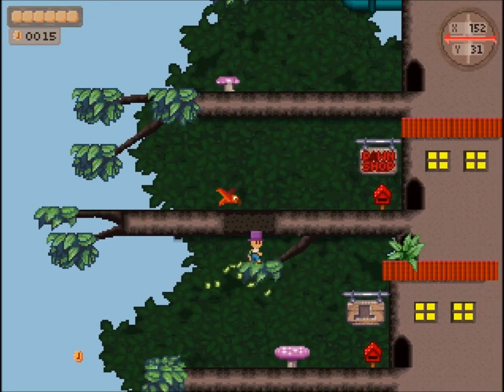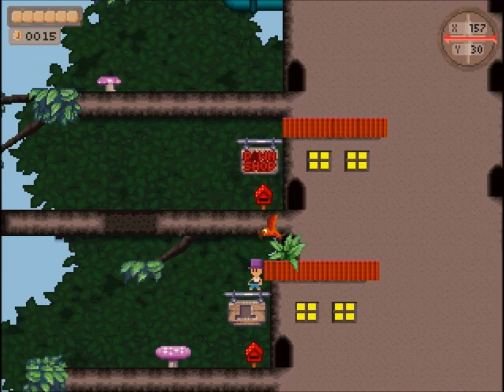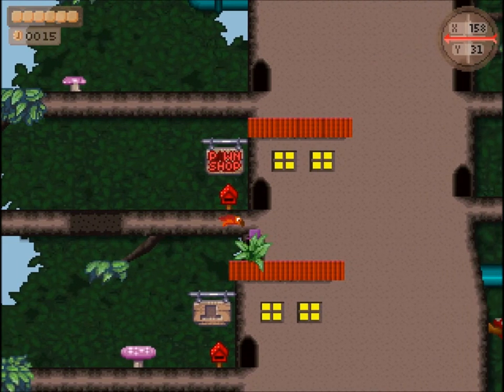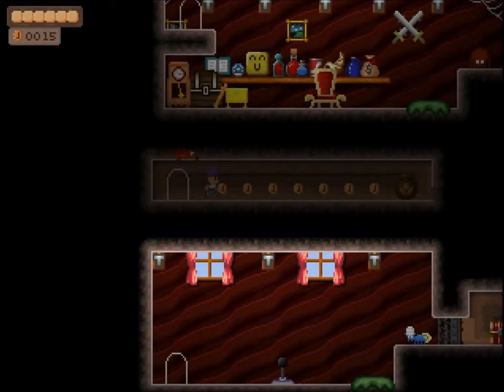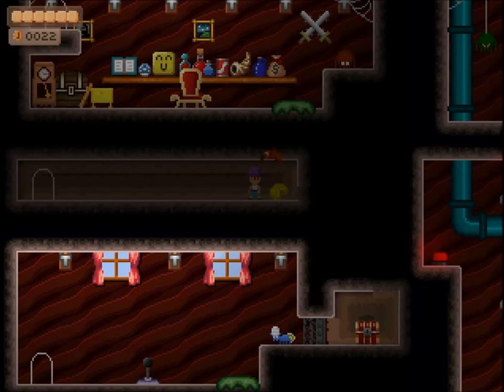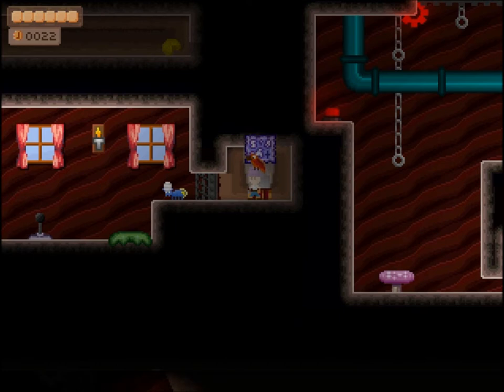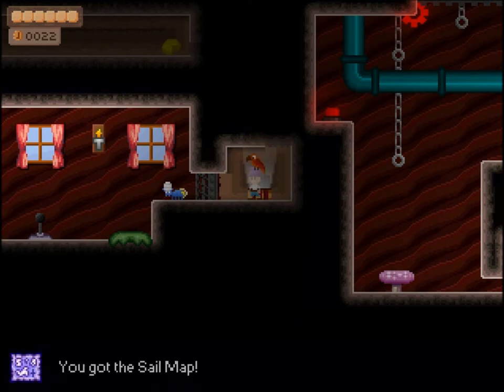Up here, you guys may not see it, but oh what is this? Behind the leaves there's a doorway. Let's see where it leads. There's a jar - let's bust open the jar and ignore the cheese which flies out of it. And go down here and go to the treasure chest. Oh my god, it's the map! It's the sail map! Hurrah!